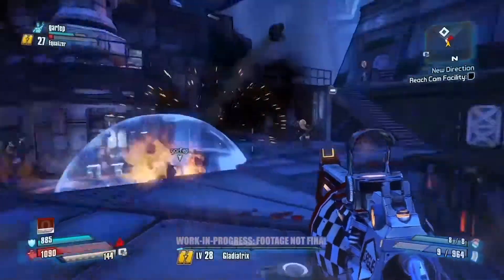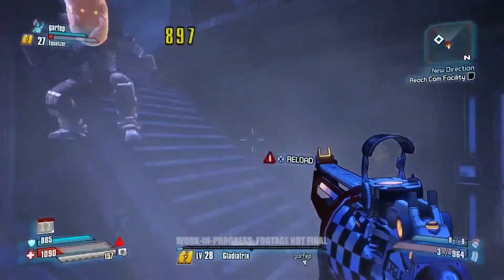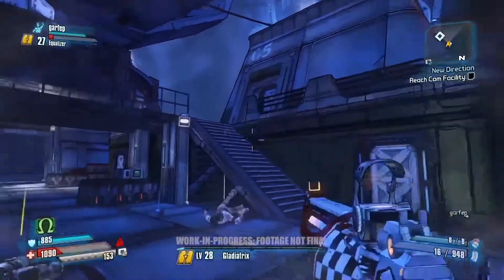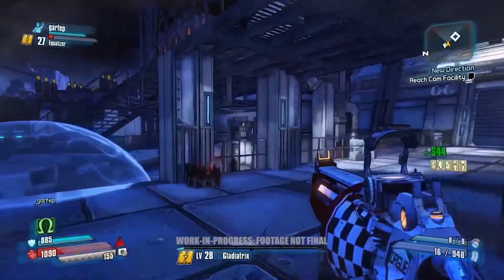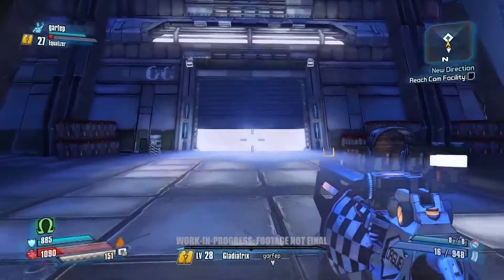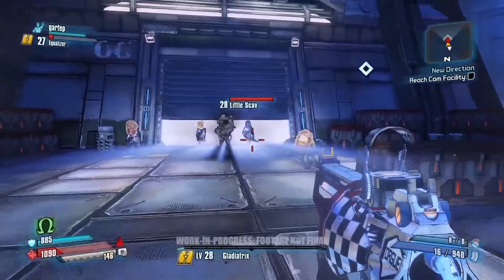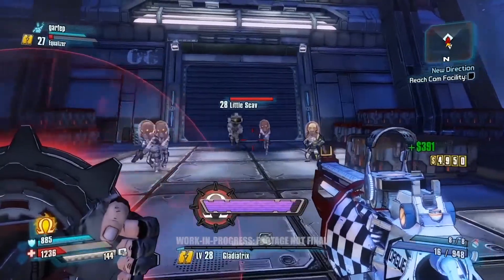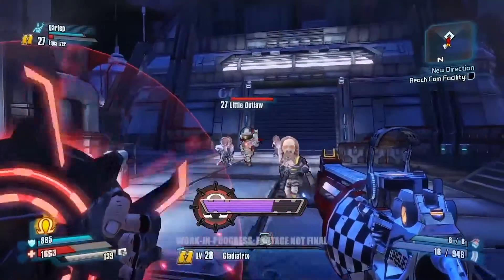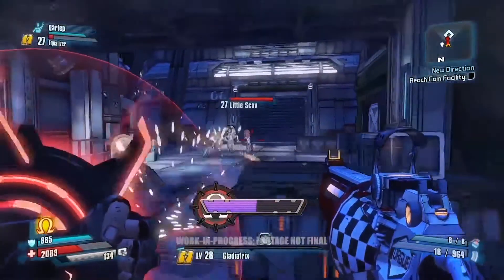Why don't we try and get some more butt stomps happening? I never get tired of it. We've got some little scabs and a little outlaw here. This is a really good opportunity to try and charge that shield right up — absorb some more damage. It's fully spinning now, so just move back a little bit Athena and fire it off.